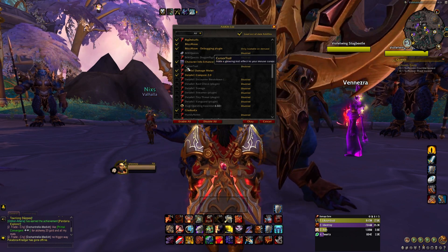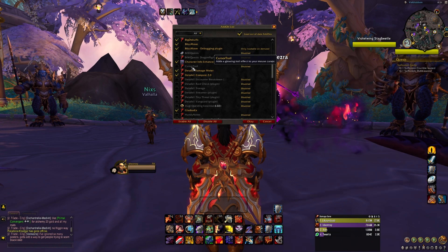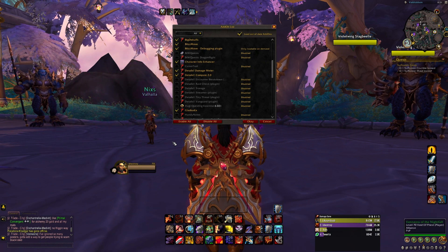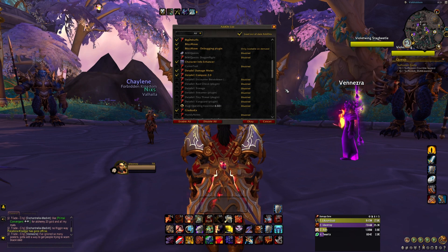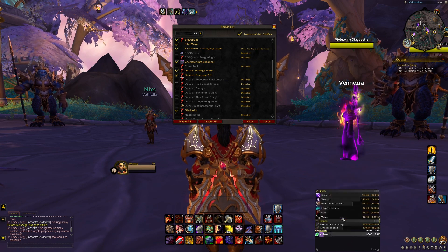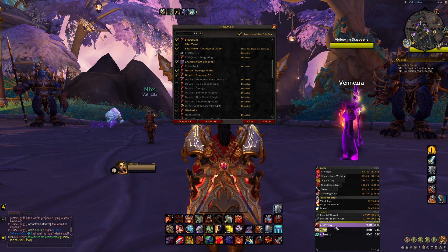Cursor Trail — I only use it on some of my characters, not all of them. You can change the options — it highlights your cursor. I usually use it on my Hunter because I place a lot of traps, so I like to see where my mouse is. And then there's Details for the damage meter — that's right here. You can see how much damage you're doing and compare with other people.